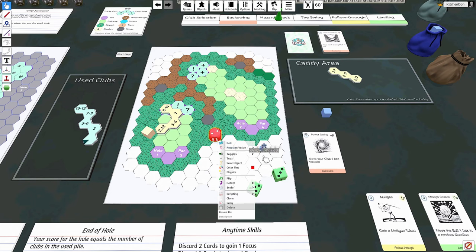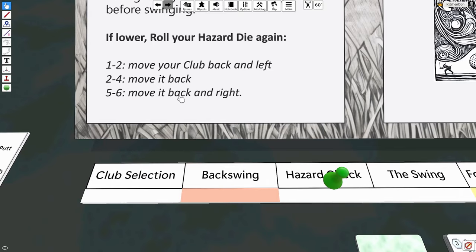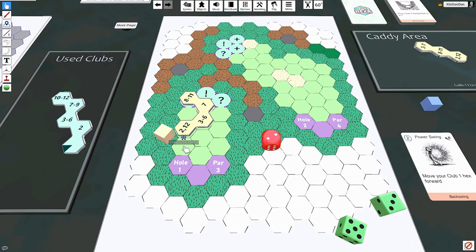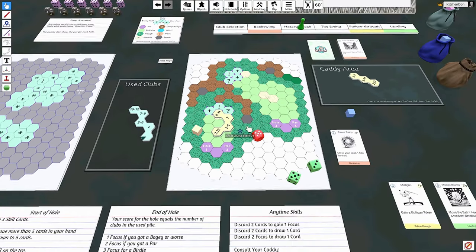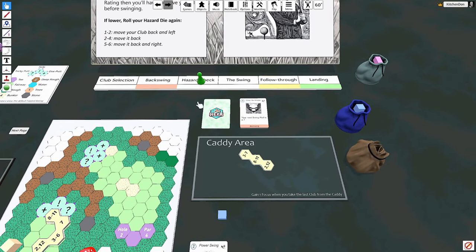Let's say we rolled a two and failed the hazard check. Now we roll the hazard die again to see how we move the club — the result indicates a direction such as back-right. After moving, we may no longer be able to reach the green — we might end up in the bunker with an eight to eleven instead. Once you're done with the hazard check, you move on to the next step.